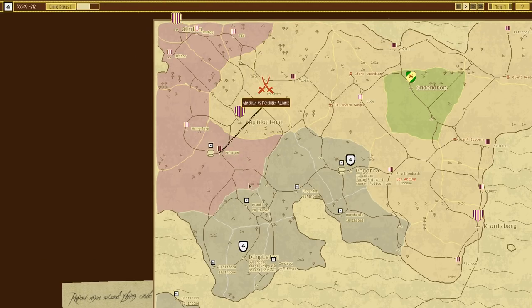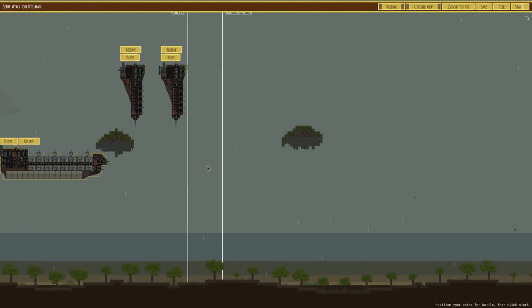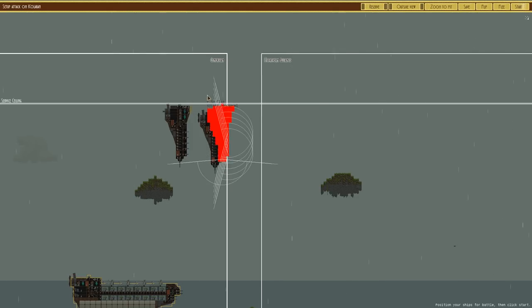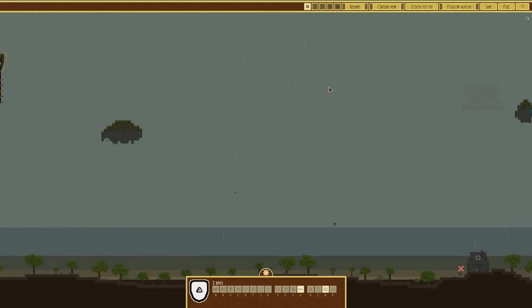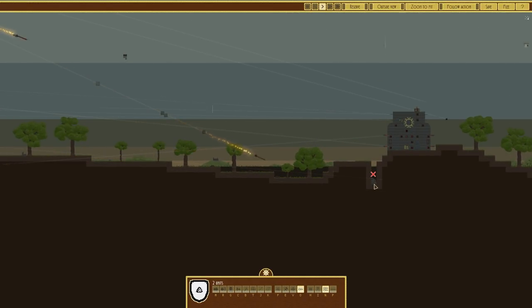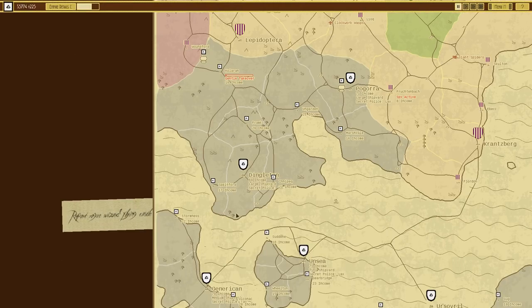What we want to do this episode is make some inroads onto the pink guy's territory on the left. They have one defensive structure; we have two Coventries and a York. I'll move the York down and move the Coventries as high as they can go. They've surrendered straight away - gentle takeover. We're not going to stop, we're just going to keep going forward. We've got enough money to build another York.